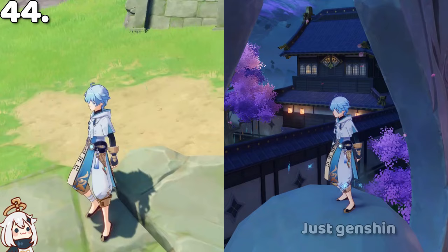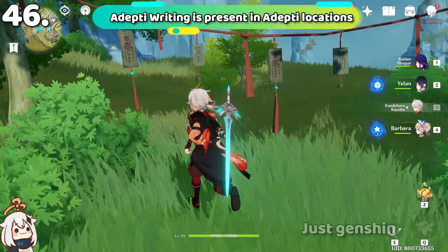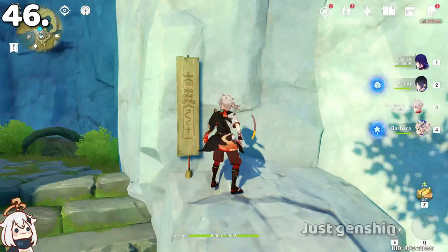C6 Chongyun will use four talismans in his burst. He uses the same type of writing as the adepti, and you can see these talismans in locations like Mt. Hulao and Qingyun Peak, all areas near the adepti.